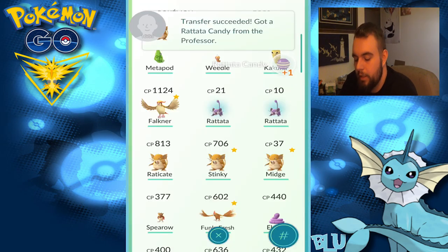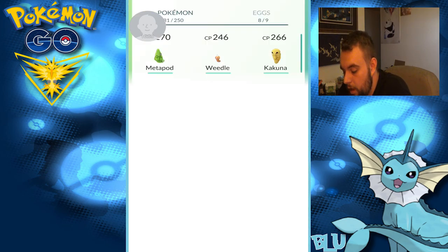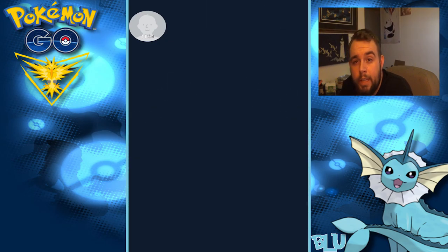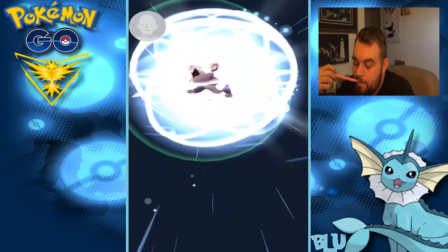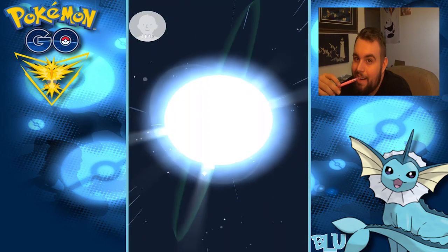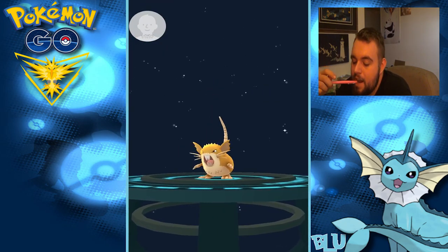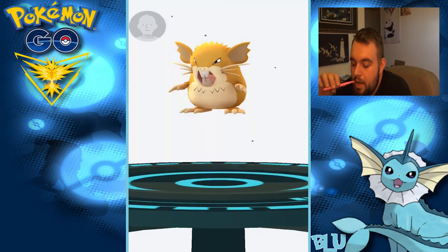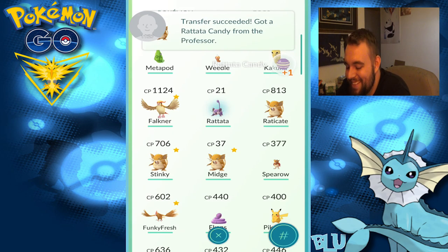My phone is literally going to get unplugged right now, because that is ridiculously hot. I want to do the 10 CP Rattata just to see how small its CP is, and get like a rough estimate on what kind of multiplier it has. So 10 CP — I'm going to say like 19. Nah, not even that. 18 maybe — that's what Midge was when I first got her. She was going 18 CP. I level her up once to see if her height and everything would change. 17 CP. Alright, see you later.